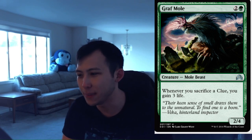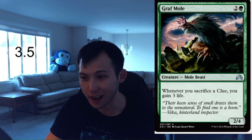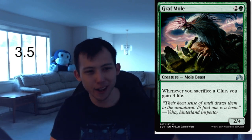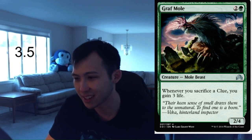Graf Mole — I love this card. 1 green, 2 colorless, 2-4 Mole Beast. Whenever you sacrifice a clue, you gain 3 life. I think this card is just great. 3 mana for a 2-4 is already fine for limited, but whenever you sacrifice a clue you gain 3 life. This is just a real role player in that clue deck. Again, a 2-4 for 3 is already good in limited, and whenever you sacrifice a clue you're gaining 3 life. This is one of the cards that's going to make the green clue deck work. I'm very happy to give this a 3.5 — that is a high rating, yes, but I think Graf Mole is actually a surprise card. It's going to be a sleeper. Don't be surprised when you're racing your opponent and they're getting clues out and Graf Mole is gaining them 9 life.